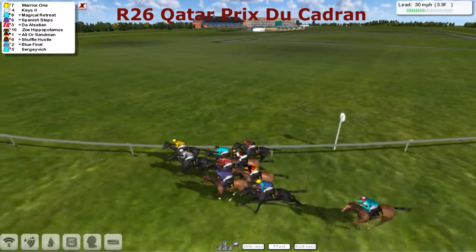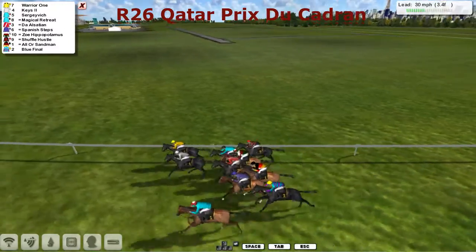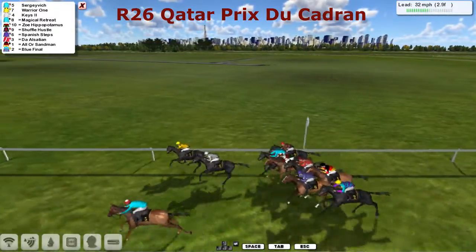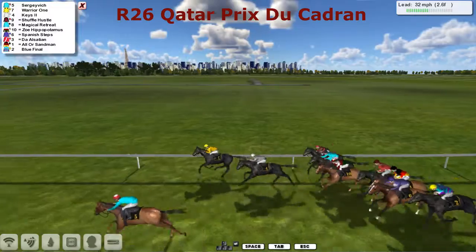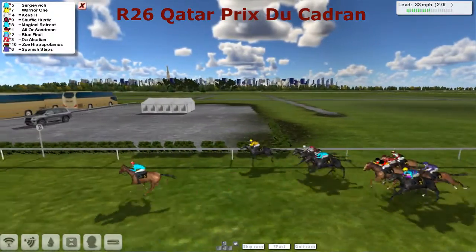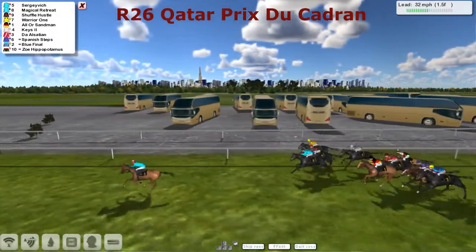Caught awfully wide there — Sergevich. I don't think the trainer will be happy with that, but it is pushing forward, so if it can cross it'll just cancel out that wide run. As they round the home turn and they straighten up with three furlongs left to run, Sergevich is our leader from Warrior One. Sergevich full of running. Keys hanging in there, coming out of the pack. Shuffle Hustle and Magical Retreat, also Ola Sandman.